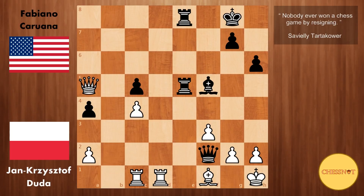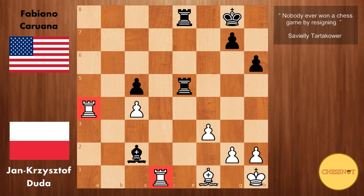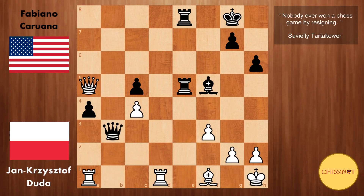Queen to a5 from Duda, stopping rook to e1. We have queen takes a2. Now things start to get very messy because white has this passed pawn on a4. Duda plays rook to a1. We have queen b3. This pawn cannot be taken at the moment because after queen takes a4, rook takes a4, then comes bishop to c2, winning material. So here Duda plays h3, making room for the king. Caruana plays king to h7.